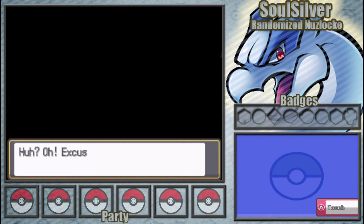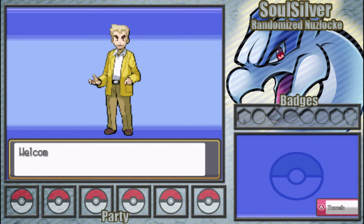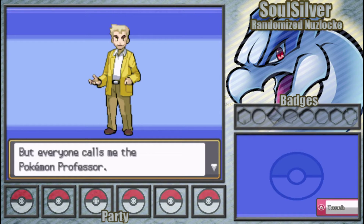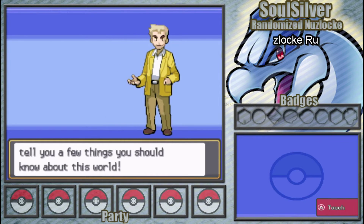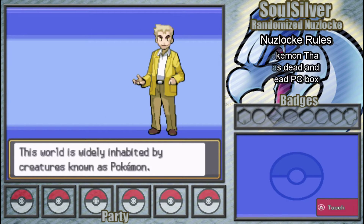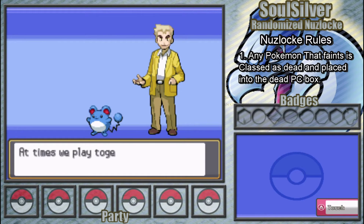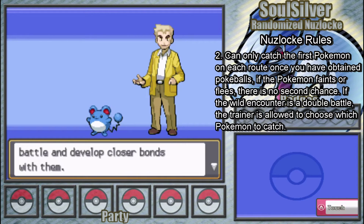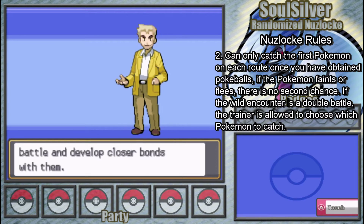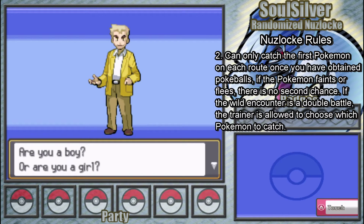So what is a Nuzlocke? I'm assuming you've already seen a few randomised Nuzlockes or just Nuzlockes before. Basically, a Nuzlocke is a challenge where the first two rules are: if your Pokemon faints, it's classed as dead and you can't use it for the rest of the game — it must be released or placed in the PC. The second rule is you can only catch the first Pokemon you encounter on each route. If it faints, runs away, or you can't catch it for any reason, that's it — you don't get another chance.